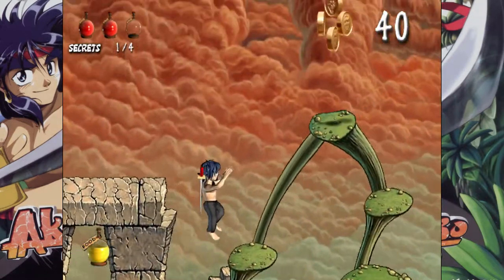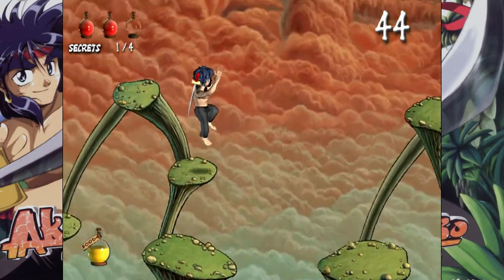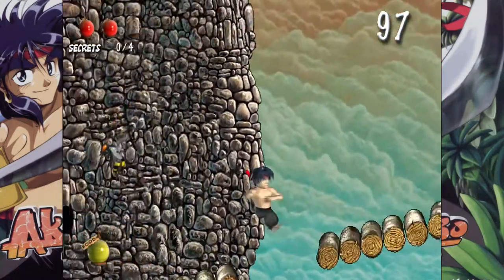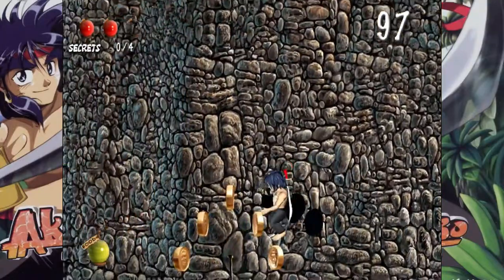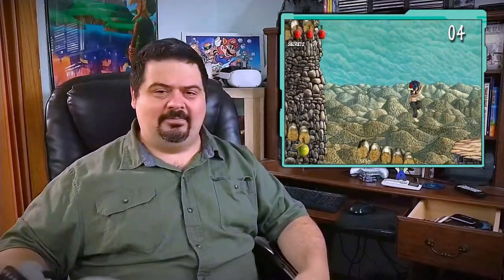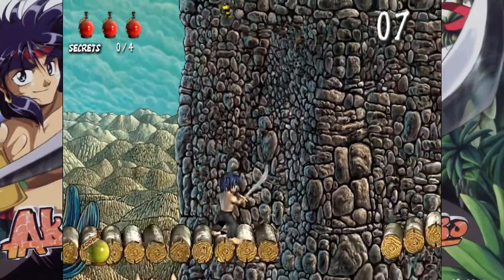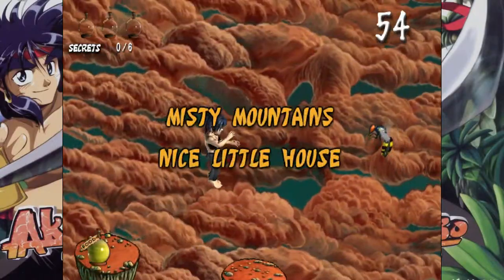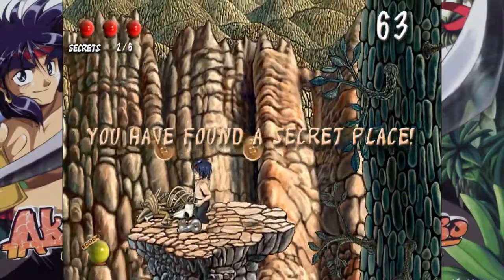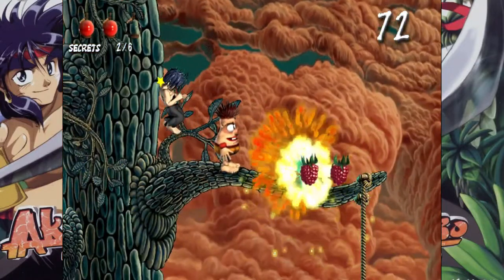We're off to World 4, the mountainous region of Misty Mountain. I have to say this world is actually my favorite world in the game — the music is pretty catchy and the backgrounds are visually pleasing. But that's like saying I prefer one cat turd over another in this litter box of a game. Every time I was able to get into it, I'd run into a weird bug like Akimbo not bouncing off bees, or getting stuck on a platform with literally no way out, or screen-clearing bombs having no effect on certain enemies even though they put them right next to it.